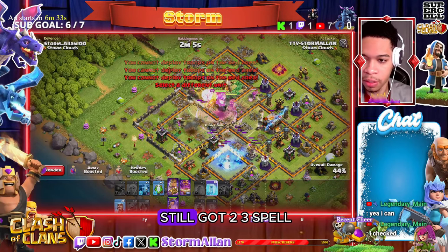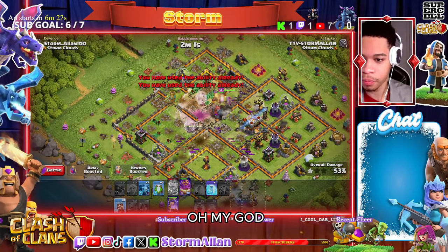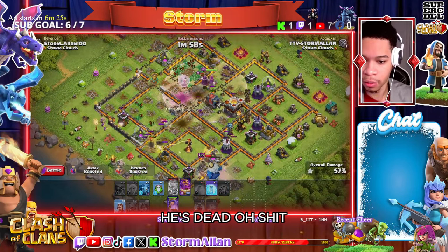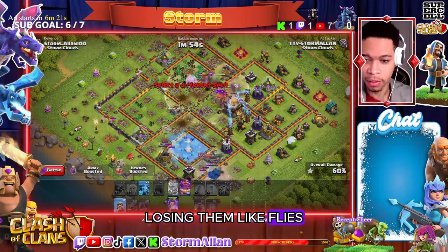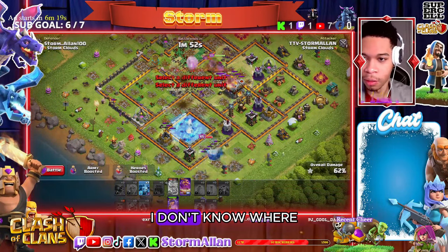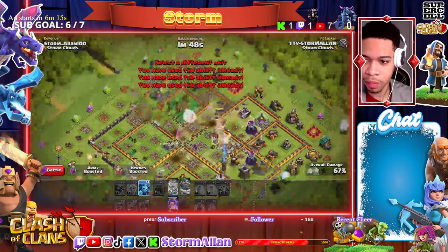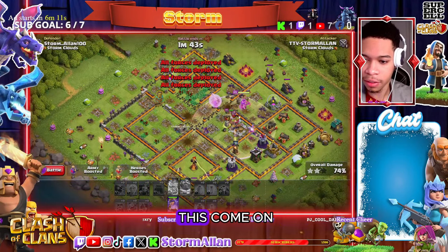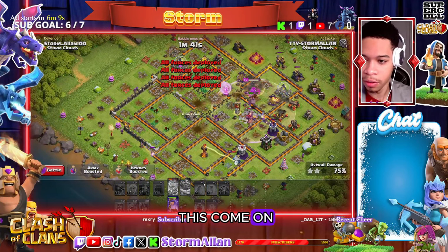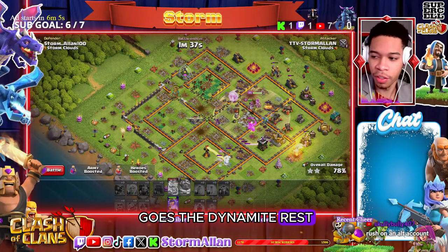Beautiful guys, we still got two free spells and a couple wizards coming in. Oh my valkyries are dead — I'm losing them like flies. I messed up somewhere, I don't know where, but we definitely still got this. Come on, come on — and boom goes the dynamite!